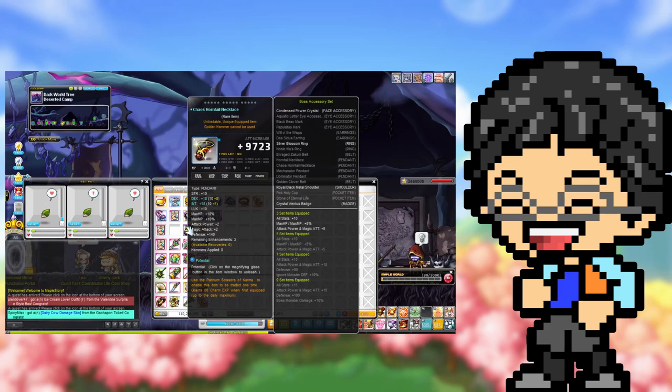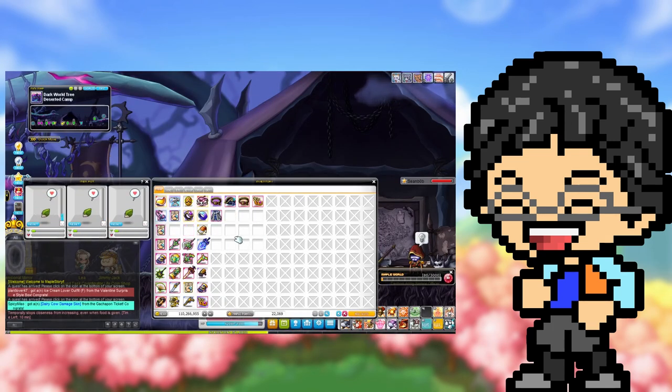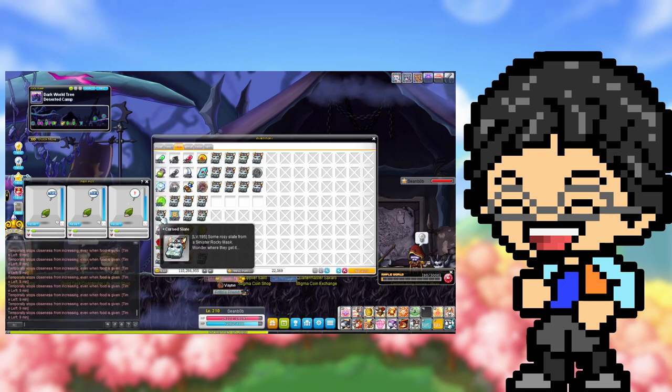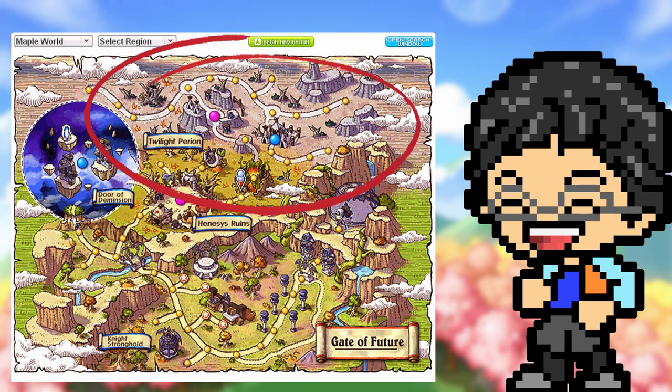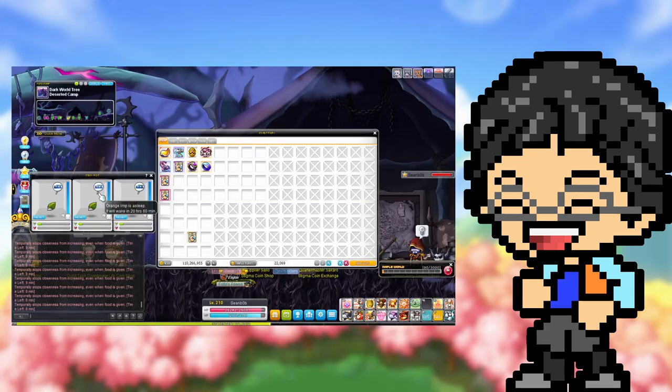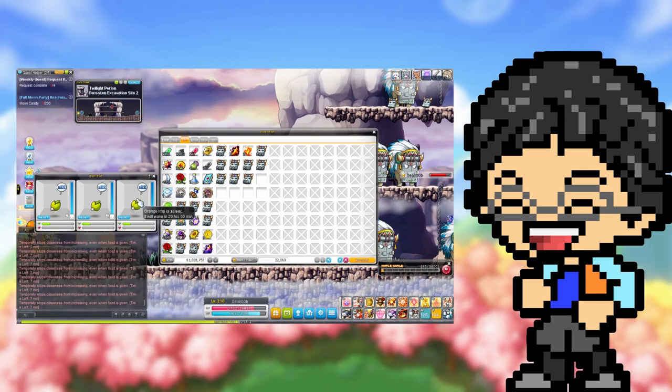The process of raising your imp pup is very simple. All you have to do is feed him equips over level 100 or etc items near your level, and if you're over level 200, feed him any items from Twilight Perion. After you put them to sleep, they wake up in 21 hours, and then you feed them again, and then they wake up in 21 hours again.